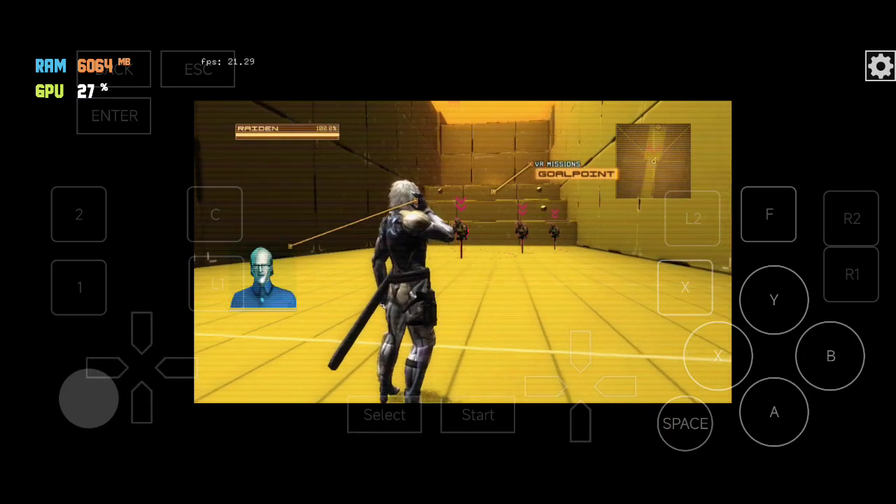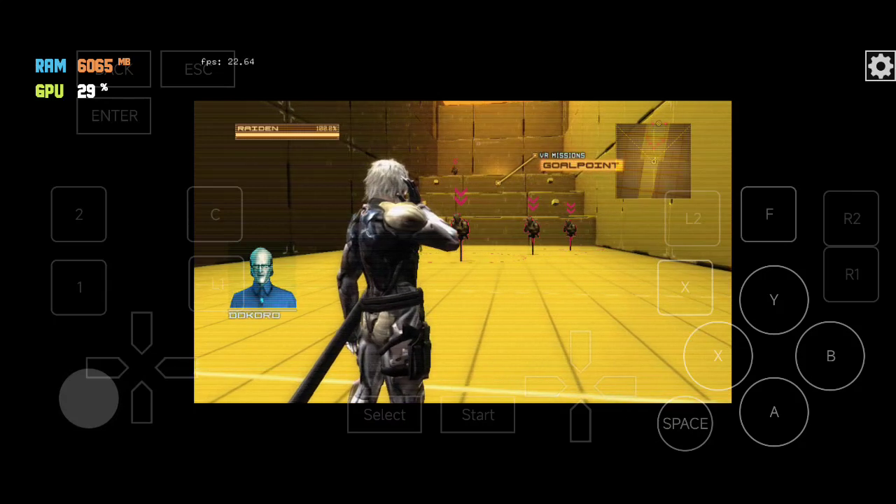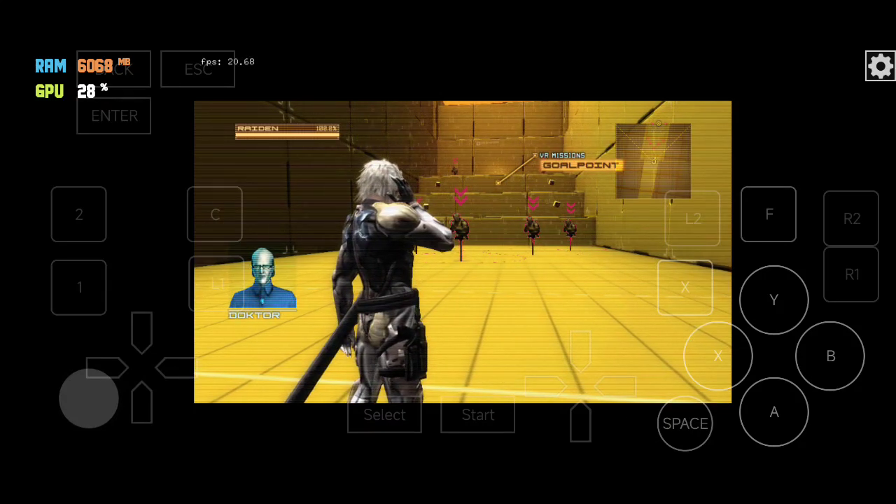You can also attack while in motion with a ninja run, swinging your blade while dashing for example, or striking your foes with a sliding attack.